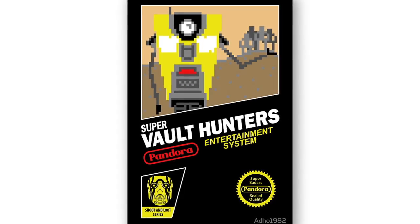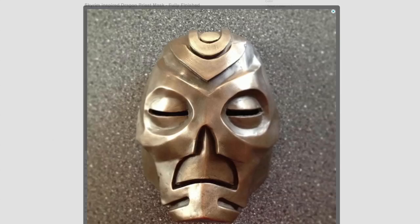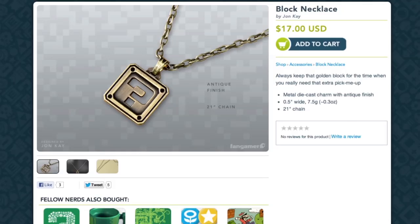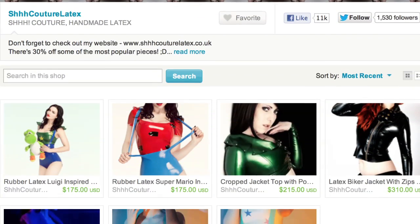If you're going out, grab your Manco keys off your 'It's Dangerous to Go Alone' keyholder, and get dressed up with a custom Skyrim Dragon Priest mask, Assassin's Creed chainmail belt buckle, and give your date a mystery block necklace from Fangamer.net to go with these latex Luigi or Mario outfits.